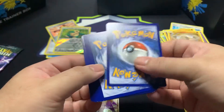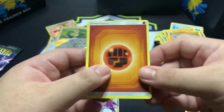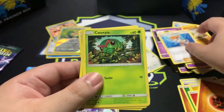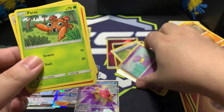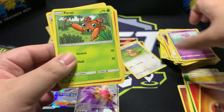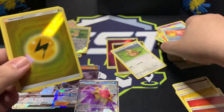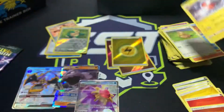One, two, three, four — hopefully someone can comment and tell me which cards have value. Pack nine: energy, Farfetch'd, Jinx, Misty's Determination, Caterpie, Ekans, Paras, Charmander, Slowpoke, energy, and an Electrode.